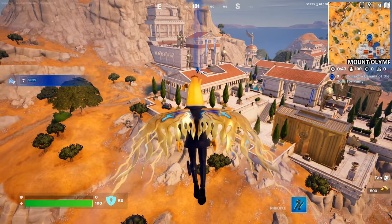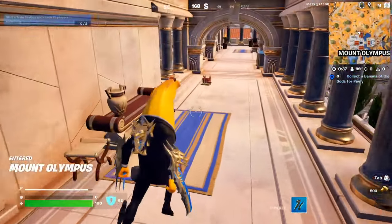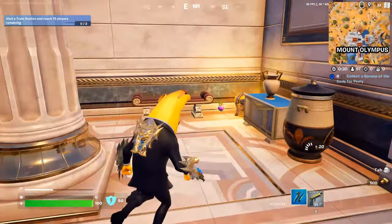The Banana of the Gods only spawns at the three god locations, so obviously we're going to do it at Mount Olympus because this is the best one — it's the most likely to actually spawn. What you want to do is find it on the floor right here.